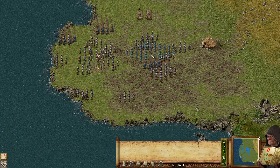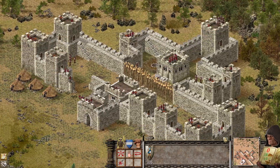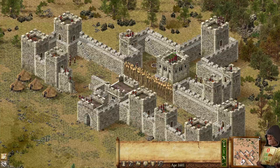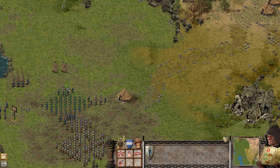Unfortunately I don't really have much else. I want my macemen to take out that gate, and I want to get my archers up on these walls. They should really do a good job clearing all of this out.